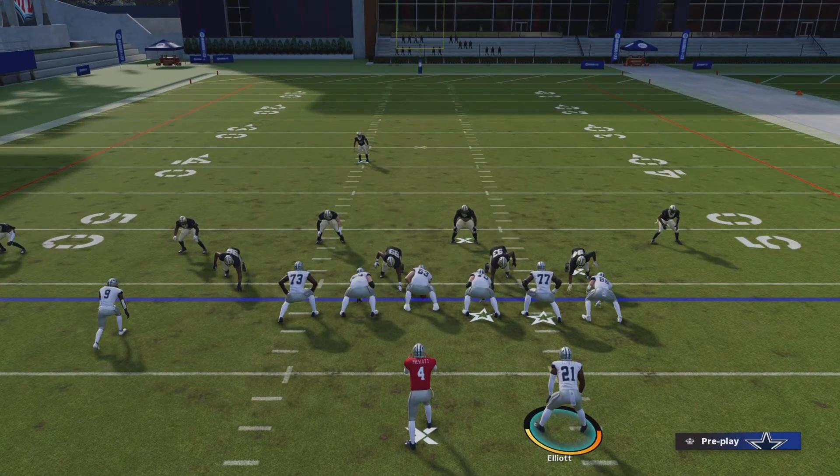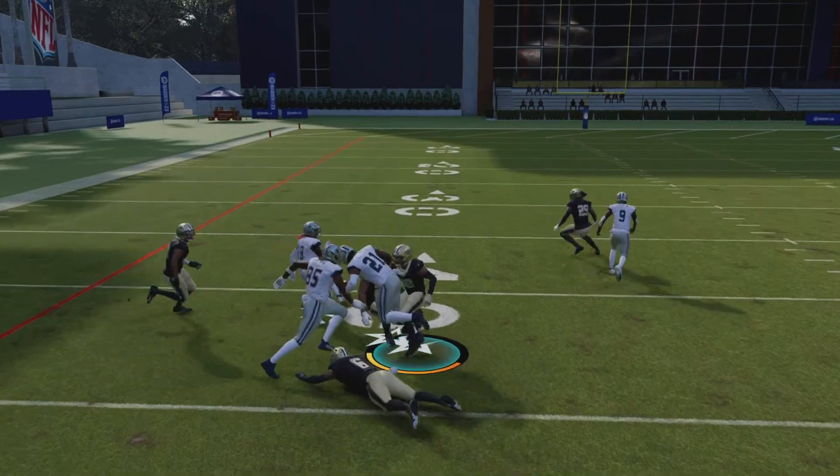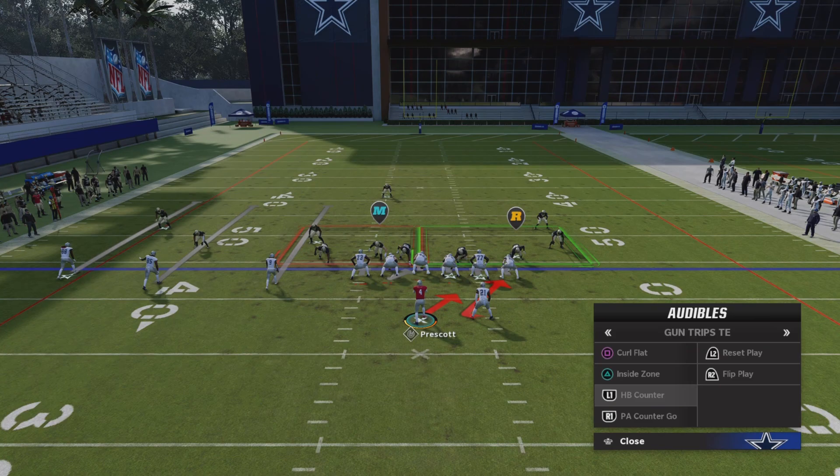So we're going to come out in the read option and this is how it looks. Very nice play — nice room. Take your yards. The next play we'll be looking at is the HB counter.